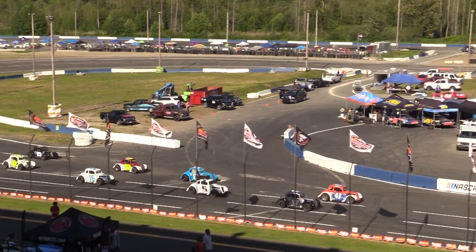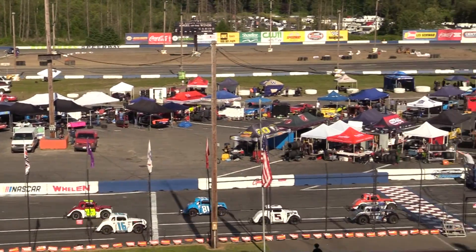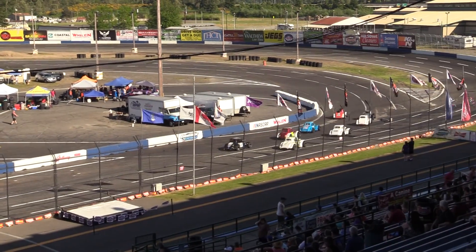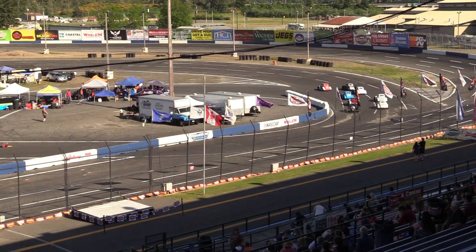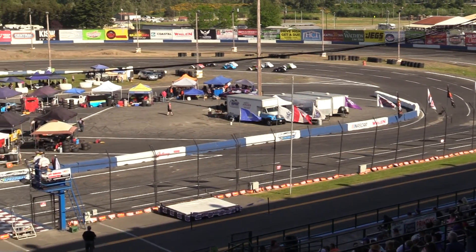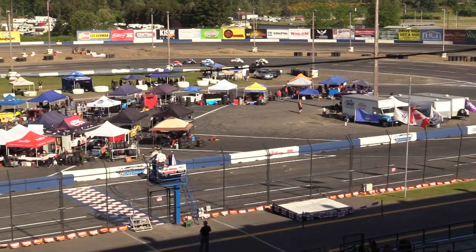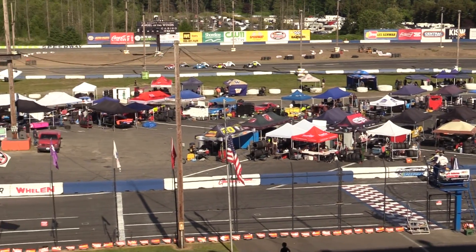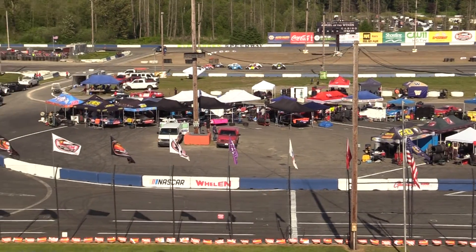The field getting the one lap to go green once again. It's going to be the 43 of Bill Kick and the 17 of Dana Glenn making up the front row, then we find the 81 of Marty Rosler on the inside of the second row.